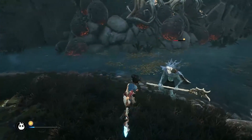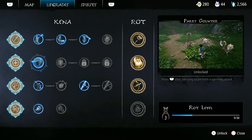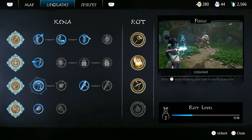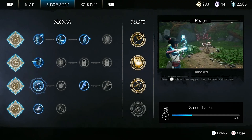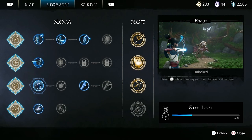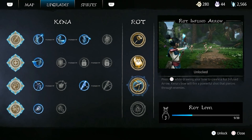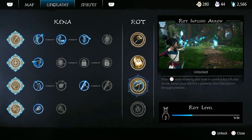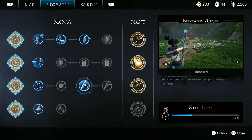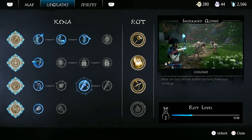Many enemies have weak spots that are easy to exploit with a well-timed arrow. So what upgrades should you get first? Focus on upgrading your bow first, and the two main upgrades you want immediately are Focus and Rot-infused Arrow. Focus lets you slow down time by pushing R3, and Rot-infused Arrow infuses your arrow with rot at the cost of one rot action. You may also want to upgrade your quiver size, but at the very least, go for Focus and Rot-infused Arrow.